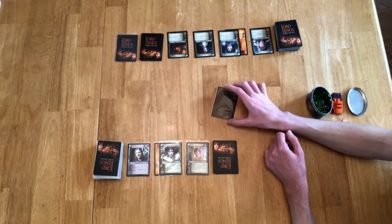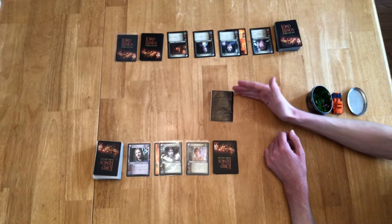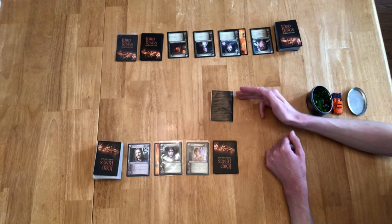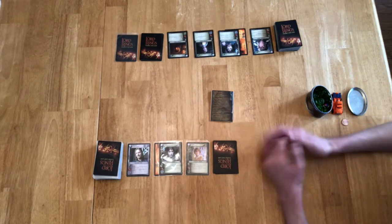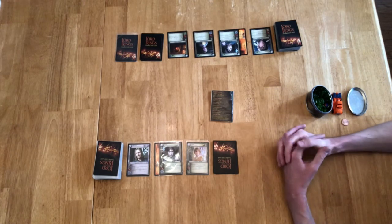After you read the rulebook and get familiar with it, your best resource is probably just this back page here, which is kind of the story you walk through each turn. You have a Fellowship phase, a Shadow phase, Maneuver, Archery, Assignment, Skirmish, and Regroup. You obviously don't have to memorize all those — it becomes very familiar the more you do it.